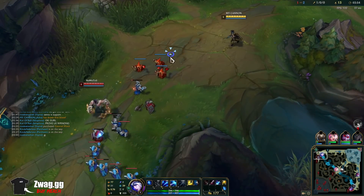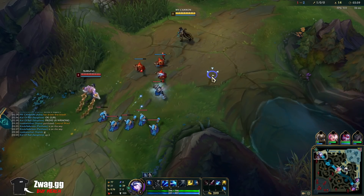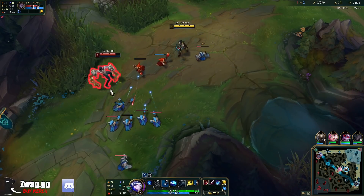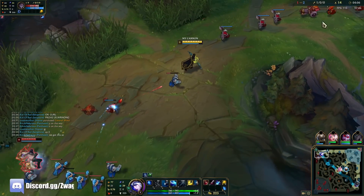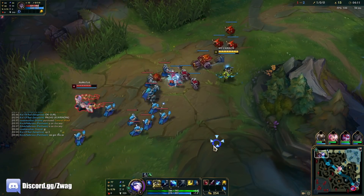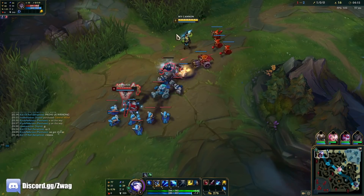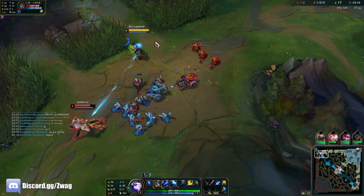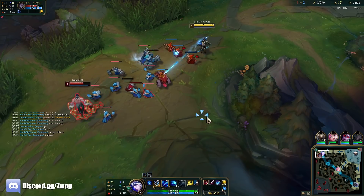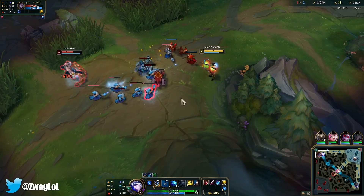Okay, big wave. Our auto's going to hit pretty hard here. Does Cheap Shot proc on Grasp Sheen autos? We can just freeze this, but I don't think Amumu's coming up here. With Max W — your strongest ability. Got that cannon.